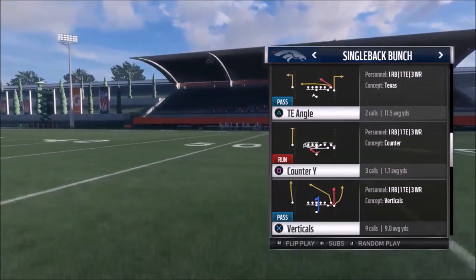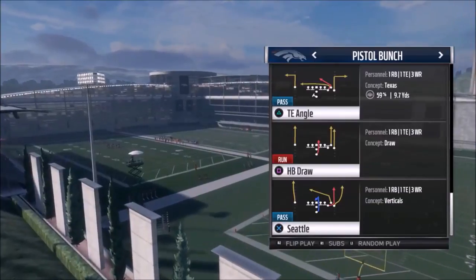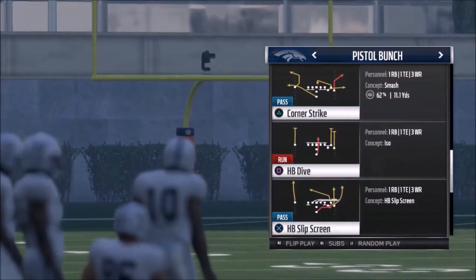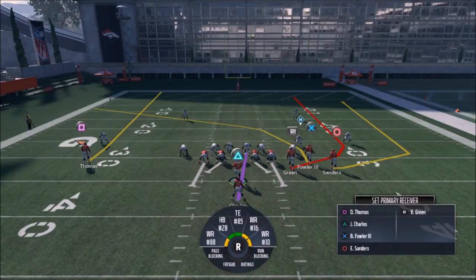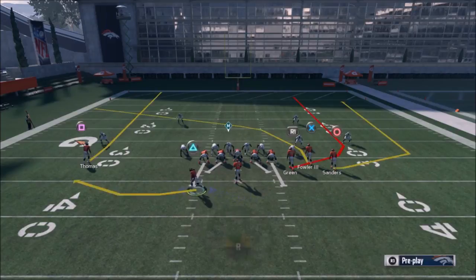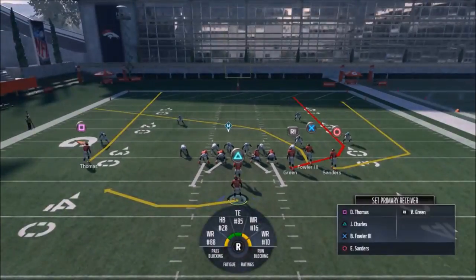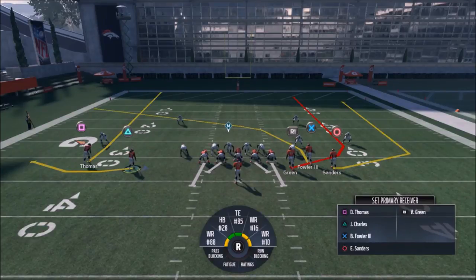A really popular play that pros use quite a bit is the Verticals. The Verticals play is actually in both the Single Back Bunch and the Pistol Bunch. The difference is in the Pistol it's called the Seattle, and the reason it's called Seattle is because you can't motion in the running back the way I want you to. I'll show it in both — the Seattle first, since it's not as effective in my opinion. The difference between the Seattle and the Verticals is that sometimes in the Seattle this receiver is so close to the line of scrimmage that it will prevent you from motioning out Charles.